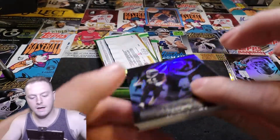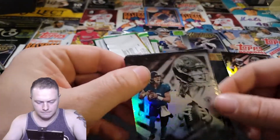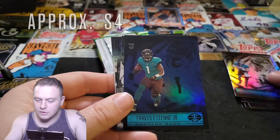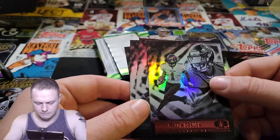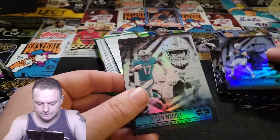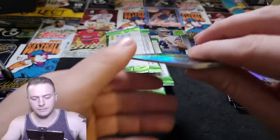Next pack: Alvin Kamara, Trevor Lawrence — big hitter, there we go. Travis Etienne, and it's the blue one — nice rookie find there. Jalen Darden. Stacking the rookies. Jalen Hurts, Carson Wentz, and Jalen Waddle. Not bad. So you've got to like the box — a lot of rookies.